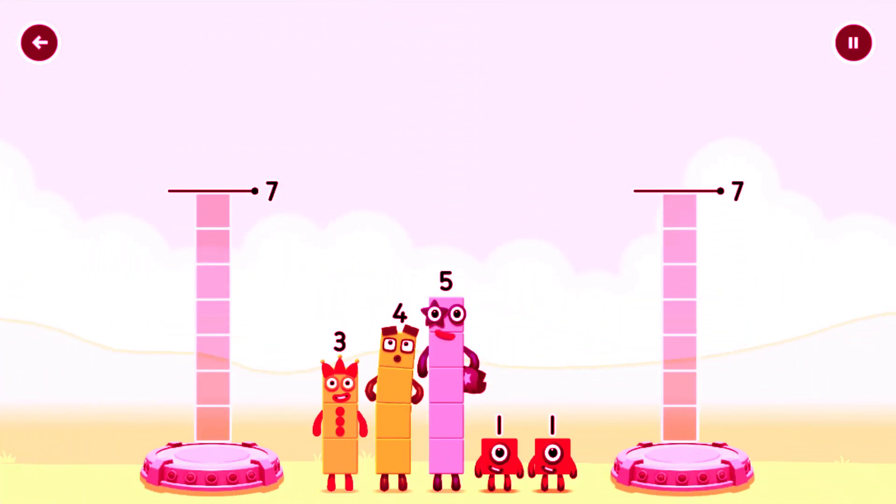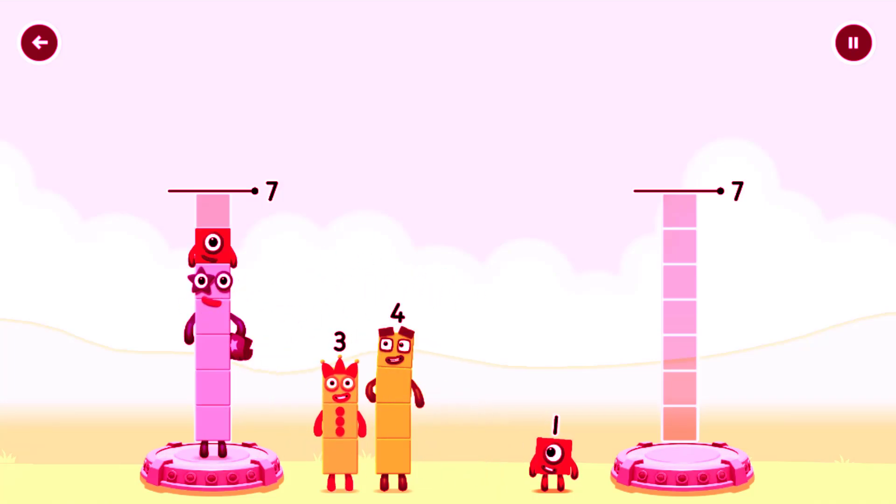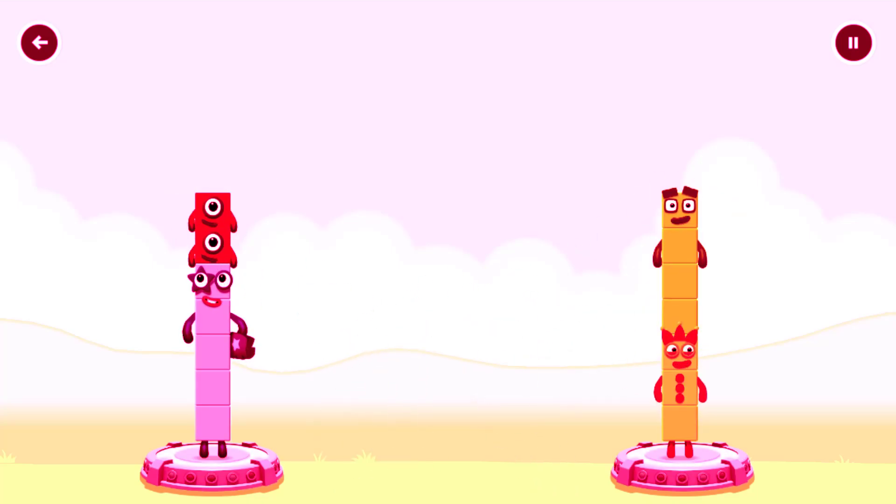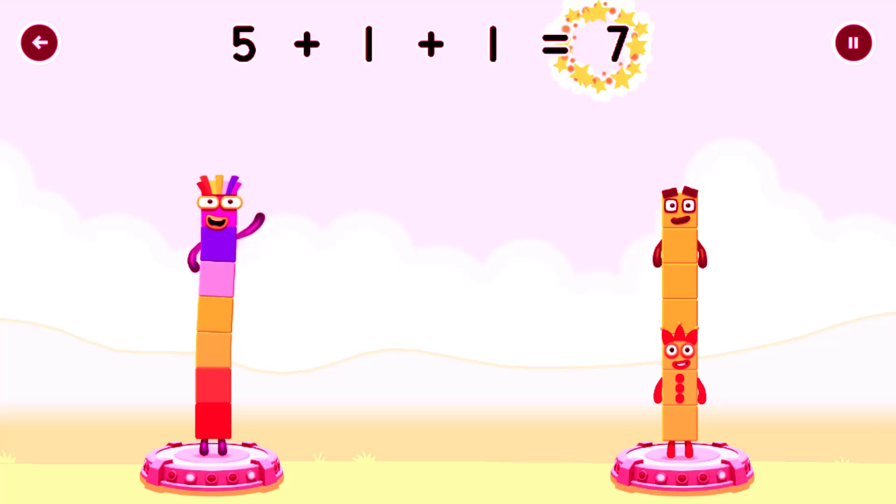Share the number blocks evenly to make two groups of seven. Seven, five, one, one, three, four... you solved it! Five plus one plus one equals seven!